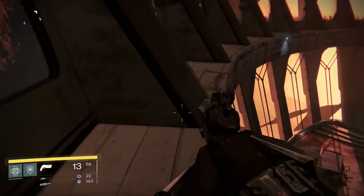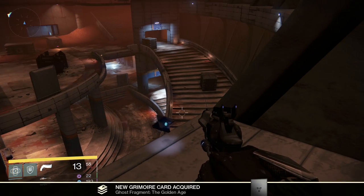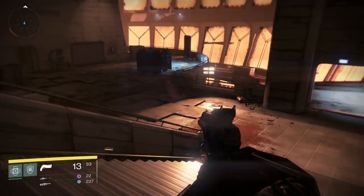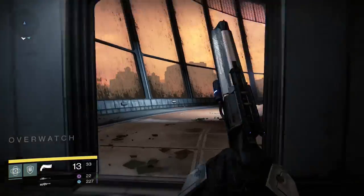Grab that ghost and continue through the area by going up these stairs into the Overwatch. When you get to the big red wall, turn left and the ghost is underneath a desk next to a computer.